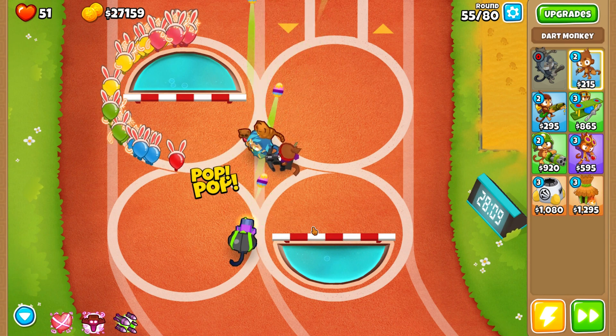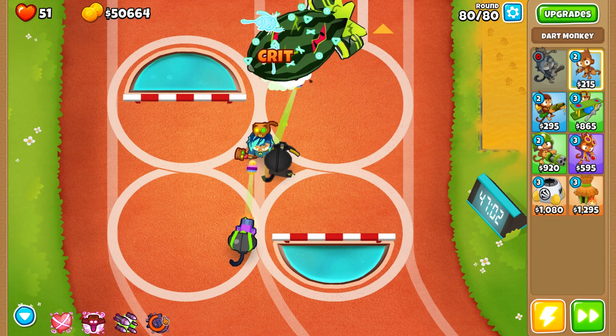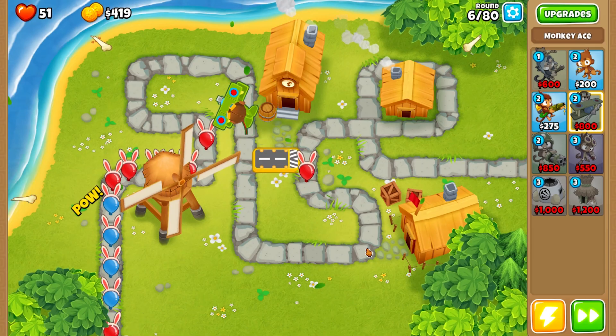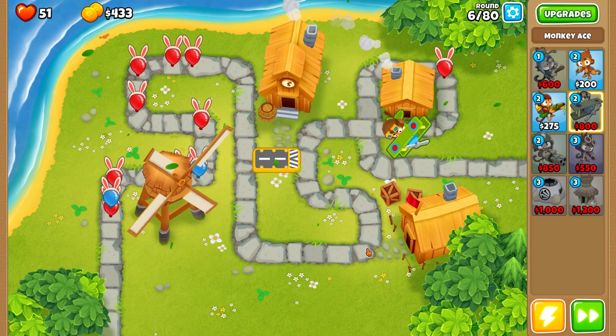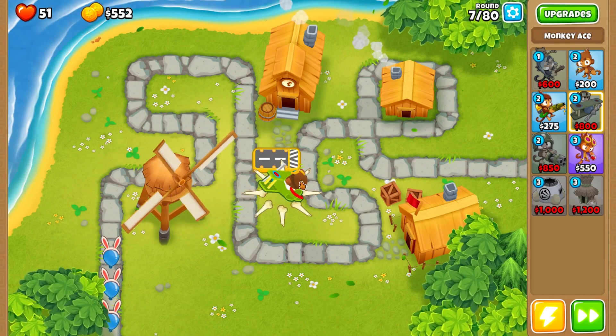On map number one, you place Azeli, upgrade the dirt monkey, then upgrade your dirtling gunner, lock it in place, and you are set. You don't need to do any kind of micro — it's that simple.